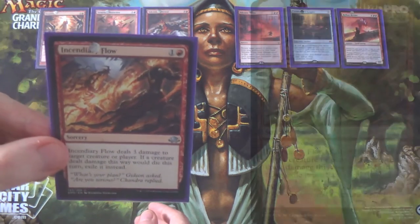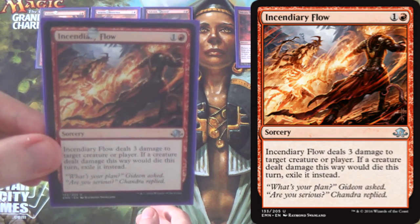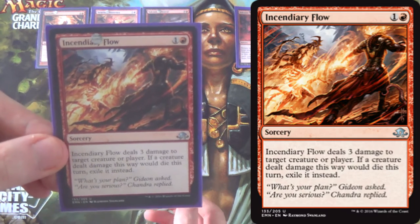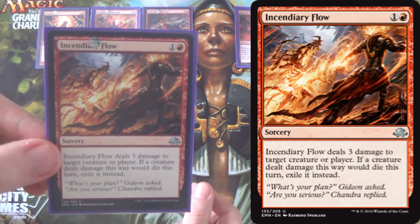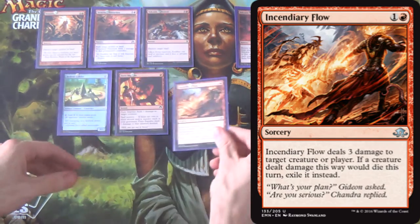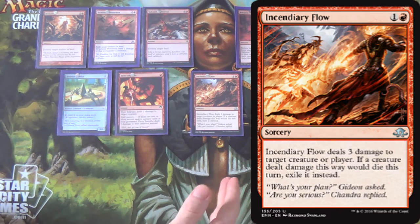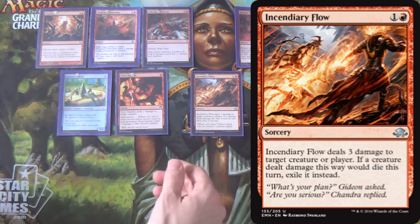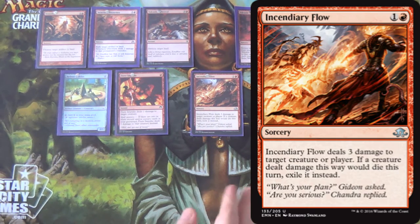Next we have Incendiary Flow. It is sorcery speed, but it's three damage to a creature or player — that gets important in a moment. It also exiles creatures it kills, which matters every now and then. All we really care about is that it's cheap removal that can hit players. It's essentially our Searing Spear for the deck — an over-costed Pillar of Flame.